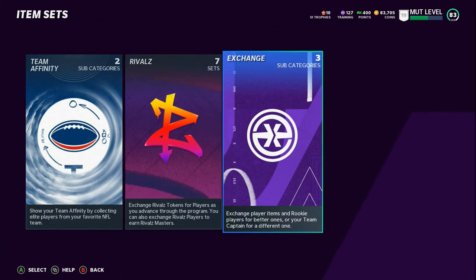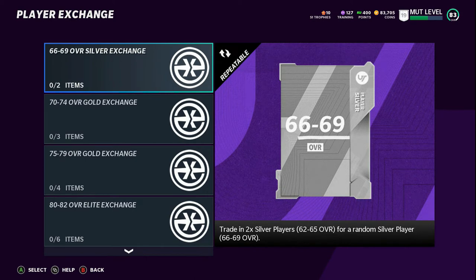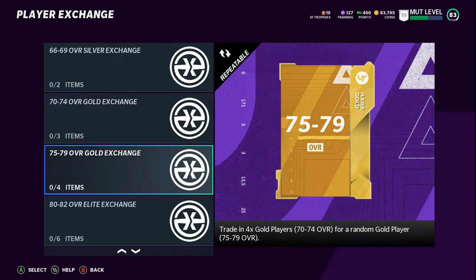The first thing I want y'all to do is go into the exchange. Once you are playing your solos, you're gonna accumulate some golds. Now you might need them early on, but this set right here — the 75 to 79 overall gold exchange — is very, very important, because this is crucial in how you'll be able to get more elites.